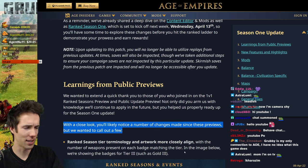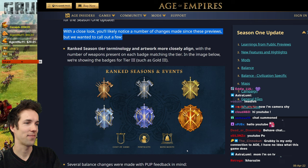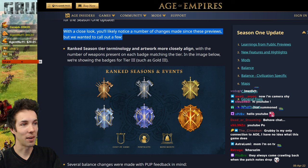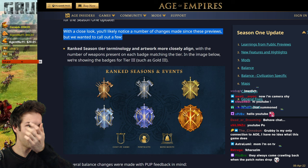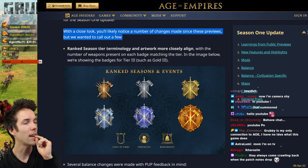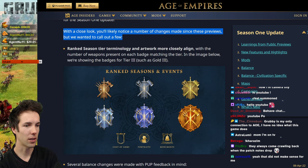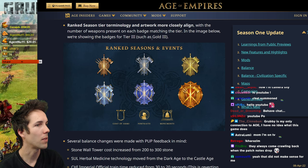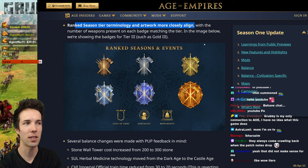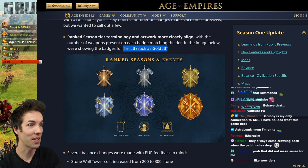Ranked Season Tier Terminology and Artwork now more closely align with the number of weapons present on each badge matching the tier. They're showing badges for Tier 3, like Gold 3. I gave this as feedback — I guess I was not the only one. Before, this meant Division 3 out of Diamond, which meant the lowest, with one being the highest. Now three weapons is the highest tier — so they swapped the numbers. I'm still not totally sure if they flipped it, but it didn't make sense before. Anyway, moving on.